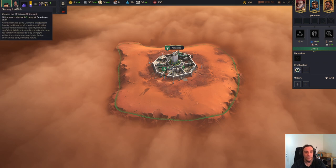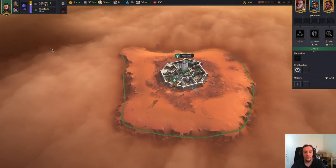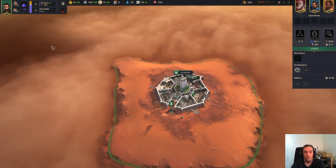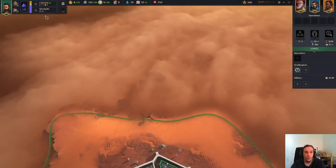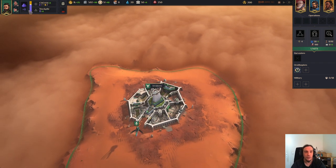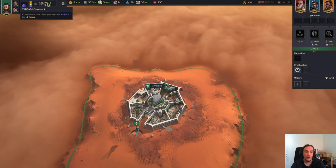Next to this are your counselors. You can select them when you begin a game. There are four different counselors and you can select two of them per match. This whole bunch of icons here is your spice income. Here's your spice income. This is the ratio - how much you want to sell, how much you want to stockpile.